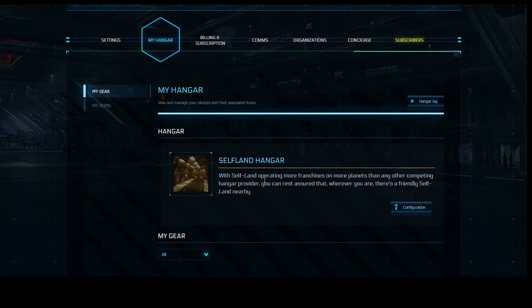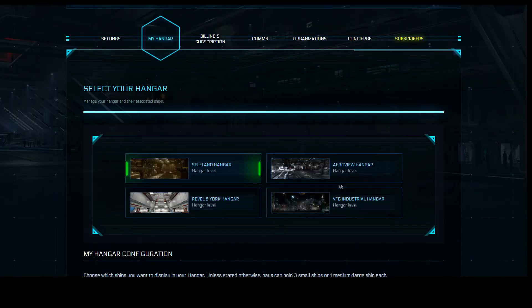The very next section is your actual hangar section. There's a little button that says Configuration — it'll tell you a little bit about the current hangar you're using. If you click Configuration, it will bring you to another section where you can select your hangar. I have the availability of all four hangars, which all depends on what ships you've purchased. As we've talked about in the pledge section, it tells you what hangar your ship comes with.